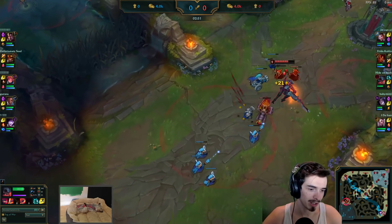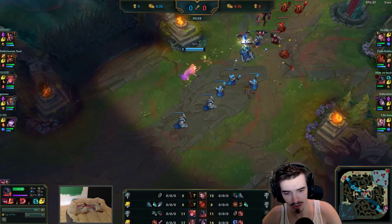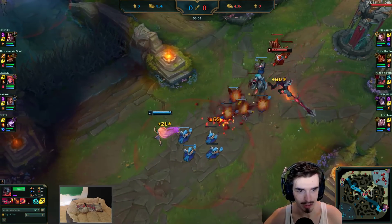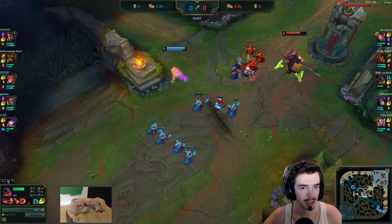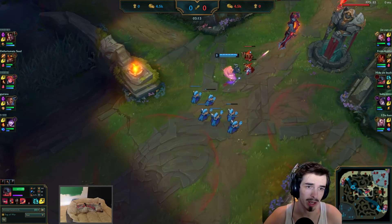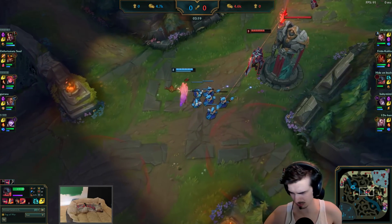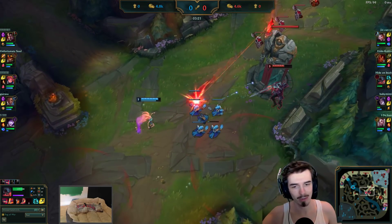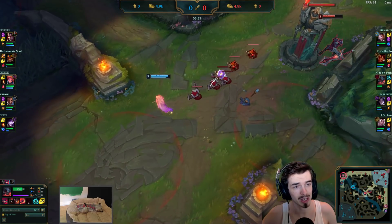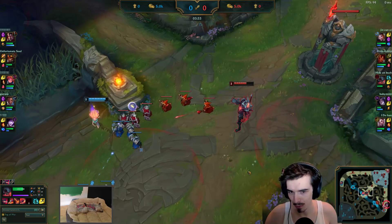Faker's just merrily farming in the mid lane. Starting first item is a Doran Shield, by the way — Doran Shield in this matchup where you are getting harassed and poked down. See how he uses his QE to push out the minion wave a little bit as well, because he's getting shoved under tower. This is mostly for wave control, because when you're fully under tower you get harassed and it's a lot harder to get the CS too.